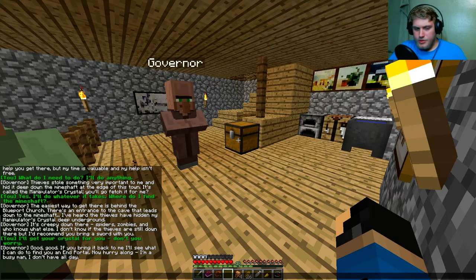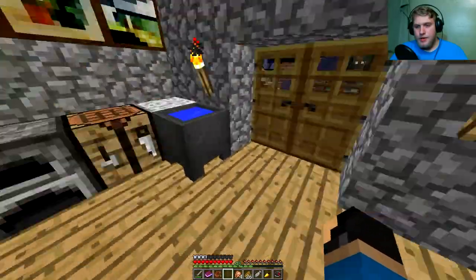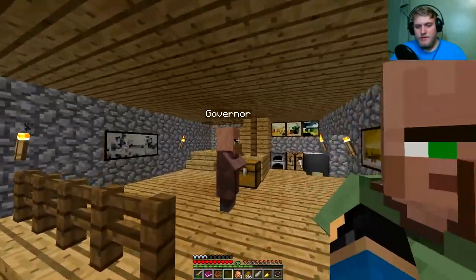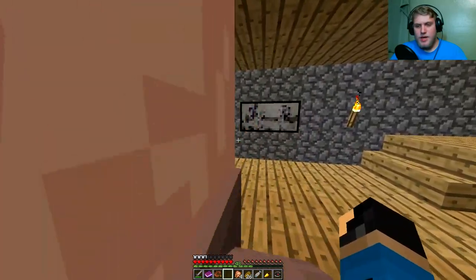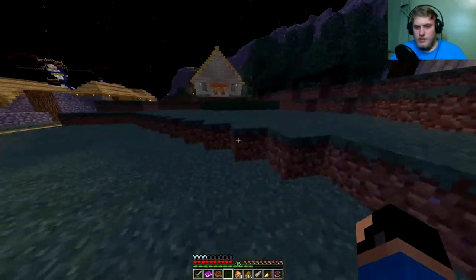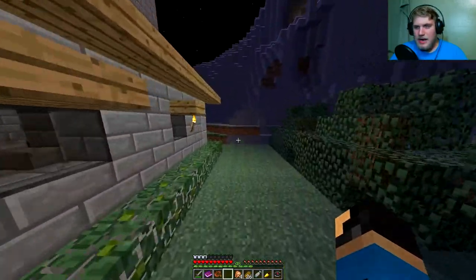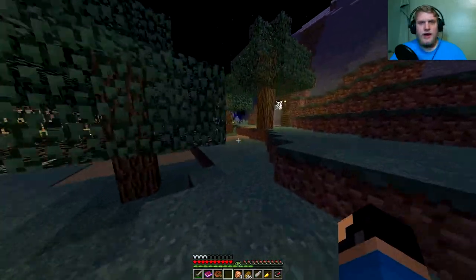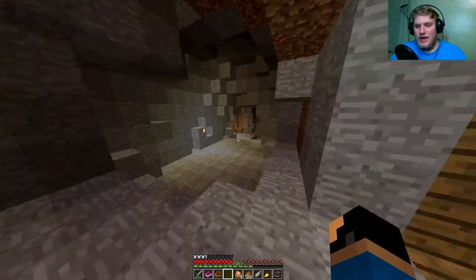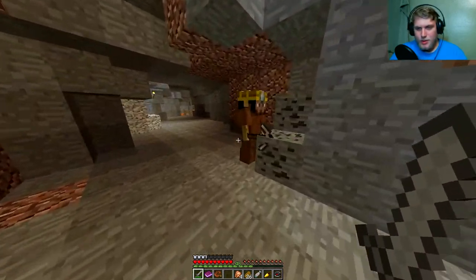Yes, I'll do whatever it takes. Where do I find the mineshaft? The easiest way to get there is behind the Blue Port church. There's an entrance to the cave that leads down to the mineshaft. I've heard the thieves have hidden my manipulator's crystal deep underground. It's creepy down there — spiders, zombies, and who knows what else. I'd recommend you take a sword with you. It's not safe to go alone. I'll get you your crystal. Don't you worry. So where is it? It's behind... probably here. This is the church. That's pretty obvious. Caution: mine shaft ahead.